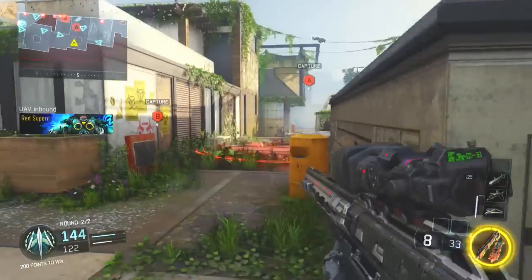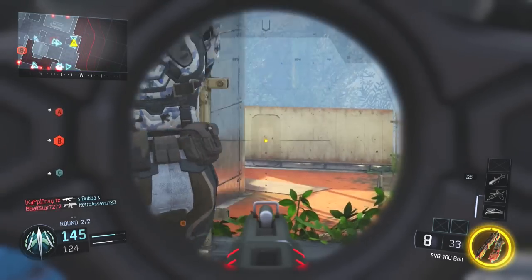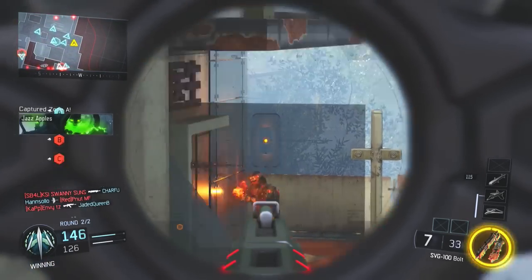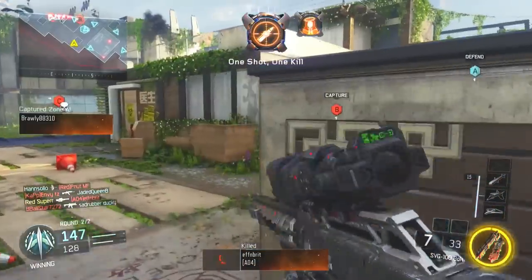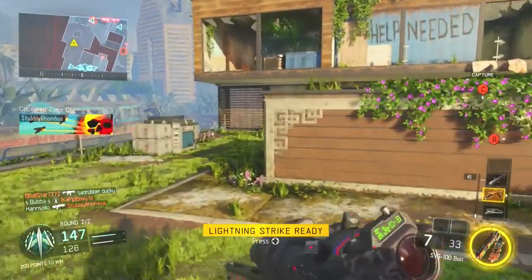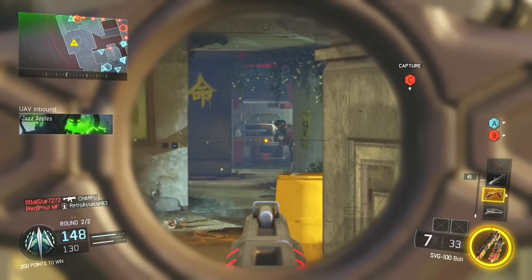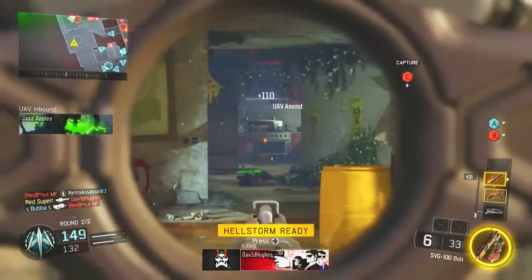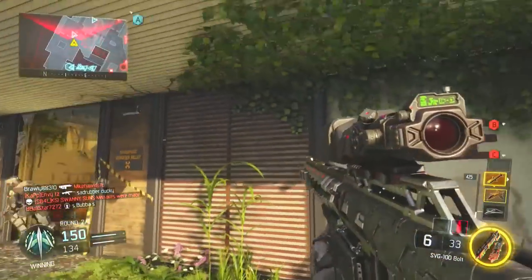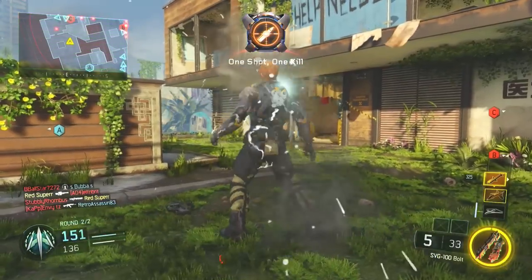The only downside — and obviously Treyarch did this to balance the gun — is that it is slower. It has a slower fire rate than the Locust, and I haven't tried it out with Rapid Fire yet. But in my opinion, playing with this default class is completely fine. Even if they wouldn't have Rapid Fire on this gun it wouldn't really matter for me. Coming from a guy who enjoyed playing with the post-patch DSR, I have absolutely no problem sniping with a slower pullback time on the bolt. Overall this gun is amazing.